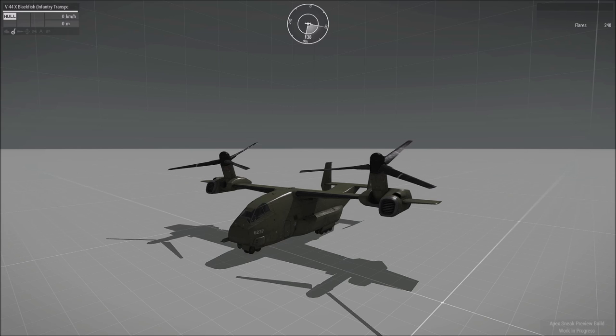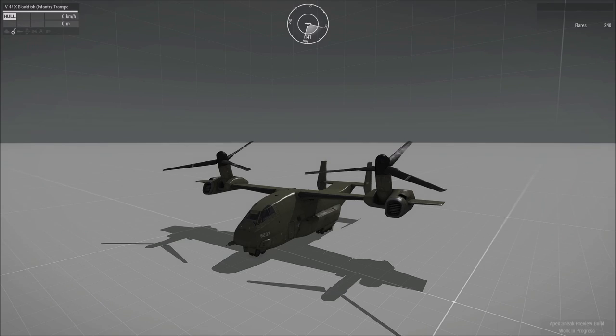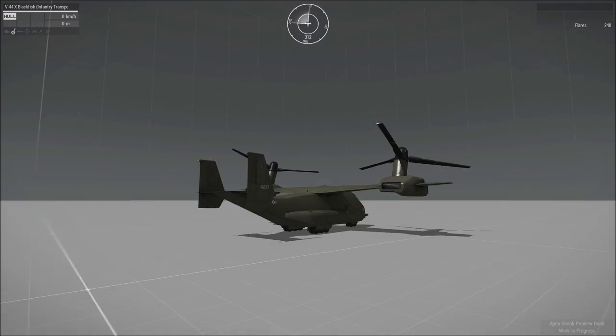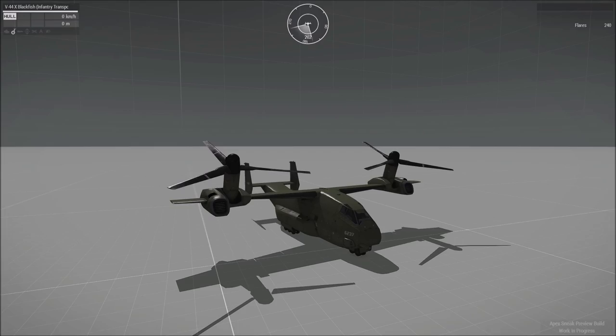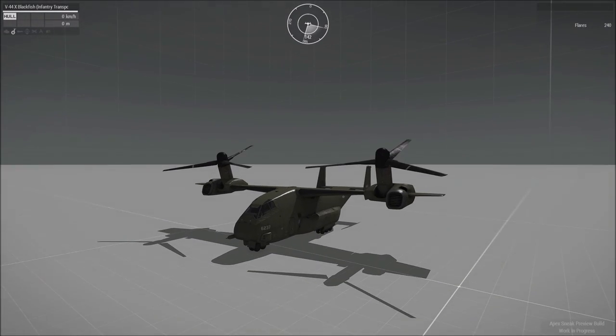If you've been paying any attention to ArmA 3's new Apex expansion pack, then you'll be looking at this picture on the screen and thinking: that's a V-44X Blackfish. And you'd be correct. But a lot of people don't know how to fly it, because it classifies as a fixed-wing aircraft but it's a VTOL as well, so it takes off vertically.